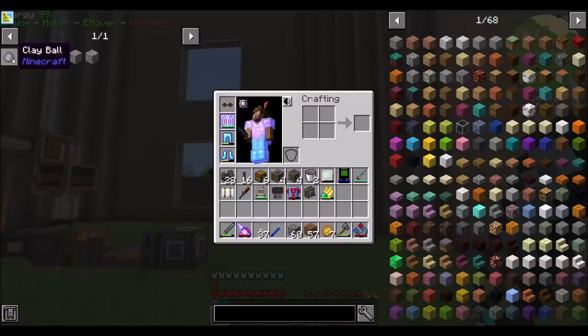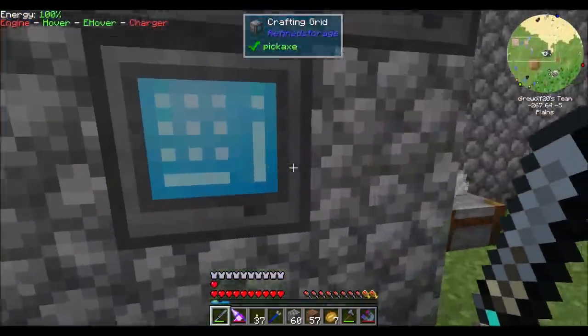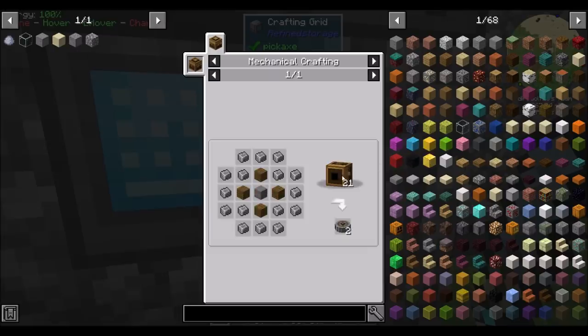Sound like fun? I think that could be cool. In order to do precisely that, we're going to need a crushing wheel from Create. These guys require mechanical crafters in order to make. Mechanical crafters are really cool — it's a neat way to make things with Create. So today we're going to work on getting mechanical crafters, make ourselves a crushing wheel, and probably start — maybe finish, maybe not — a cobble gen that will make all these resources for us pretty much infinitely.